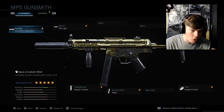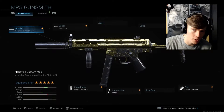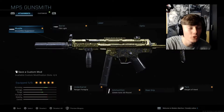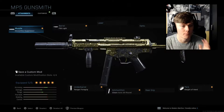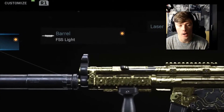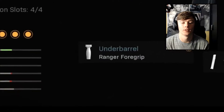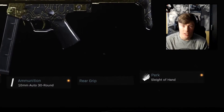So what makes this class so goddamn stealthy is we have a suppressor on our MP5, we have a suppressor on our secondary, and we have some very good perks. So first attachment for the muzzle, we have the monolithic suppressor, the FSS light barrel, we have the ranger foregrip, 10mm or 30mm mags, and we also have the perk sleight of hand.